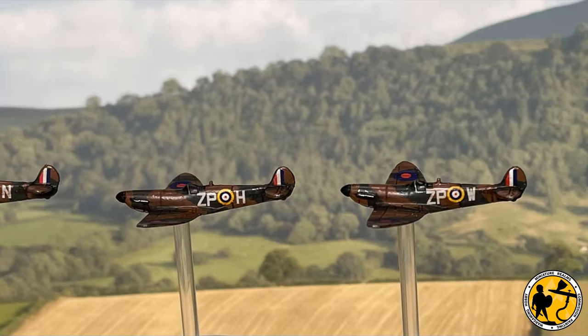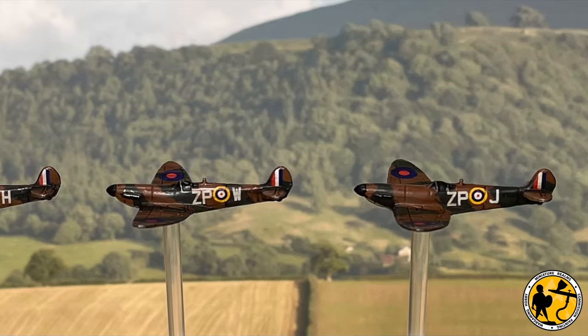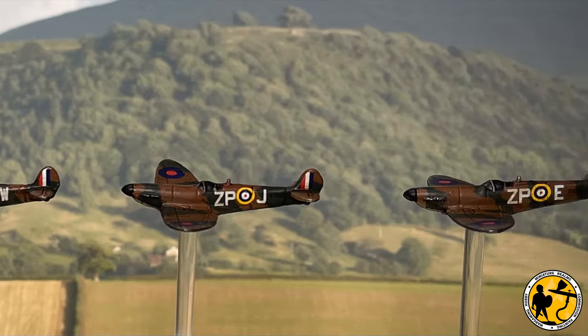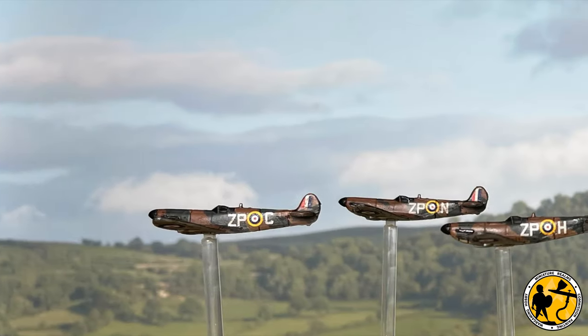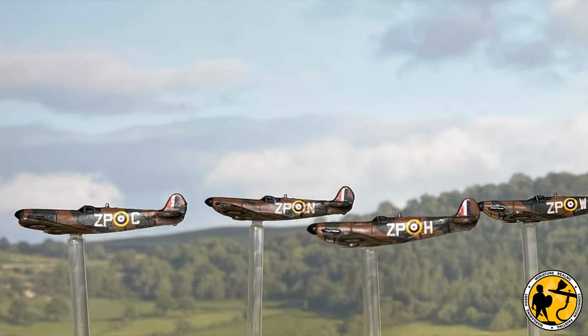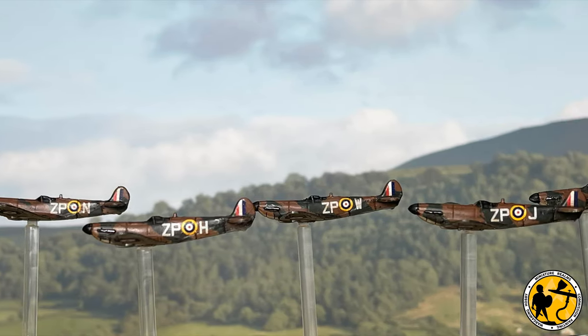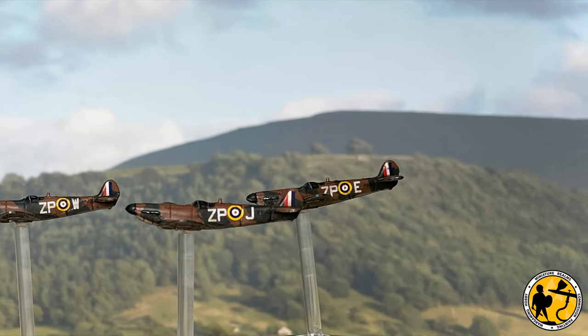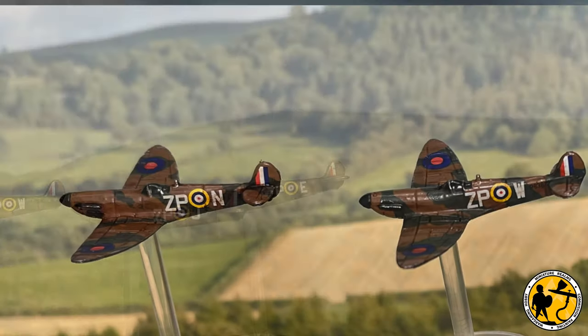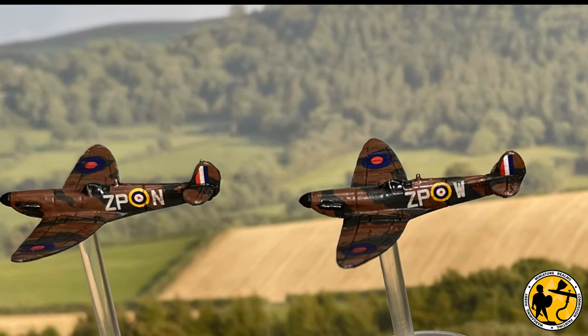There's no shading as such — I used an airbrush, but the method could work with a standard brush too. I did use some liquid masking, though again you could paint those markings on directly. Then I gloss varnished, added the decals, and then added some oil washes which provided the shadowing and went into all the panel lines. I'm pretty happy with the way they turned out.